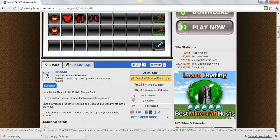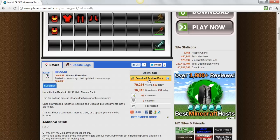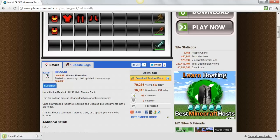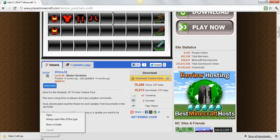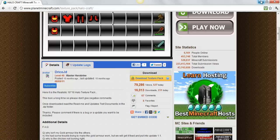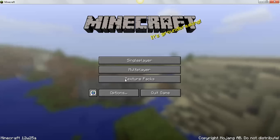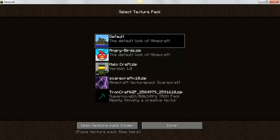To download it, just click here and it will pop up — same thing as the Angry Birds one if you've seen it. I just sit here showing it on the desktop. Now I'll show you it, so let's open up Minecraft texture packs. It's going to be called Halo Craft dot zip.